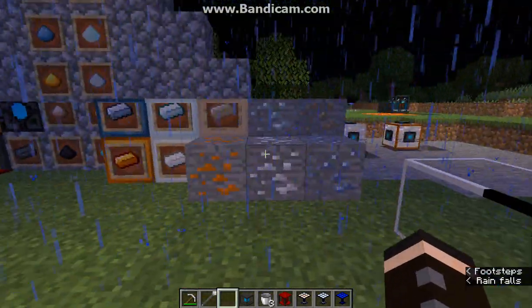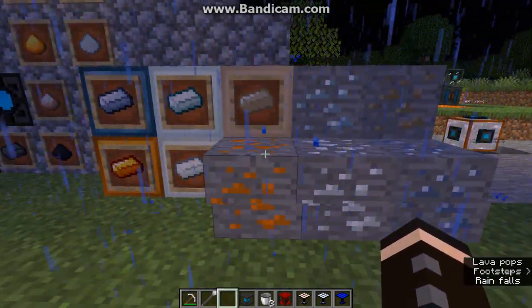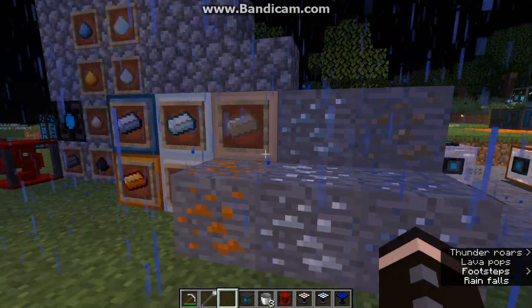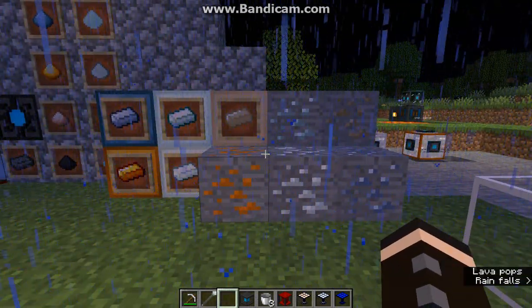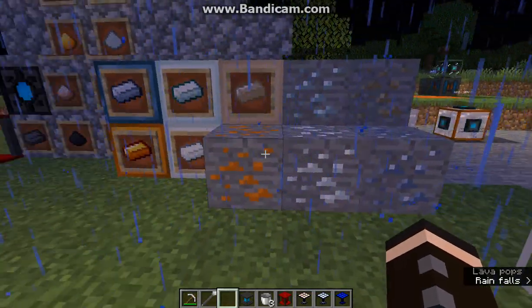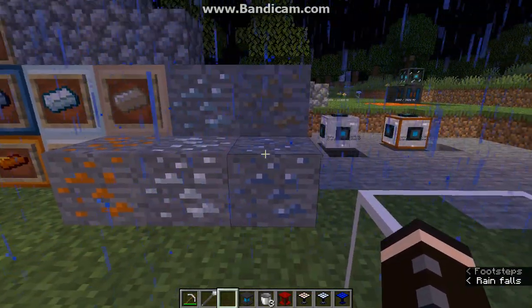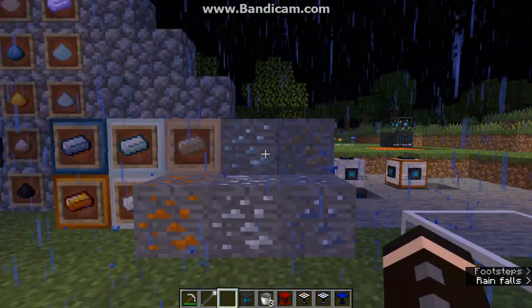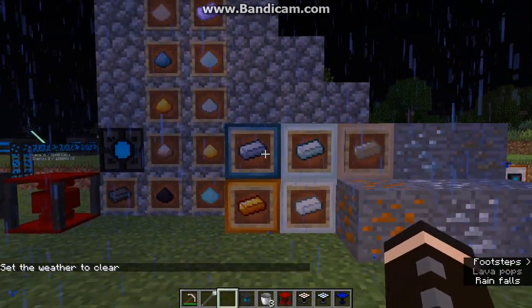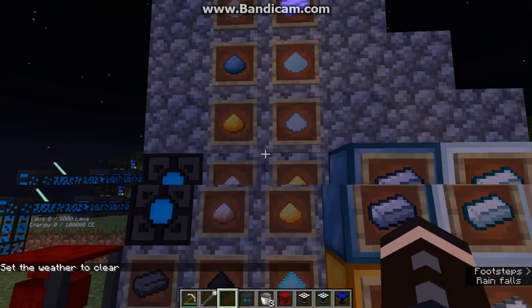To start the mod you'll need any of the five ores: copper, tin, lead, silver, and nickel. They're pretty much at the expected Y levels — the first two being at least coal or iron level, lead and silver being gold level, and nickel being about the same. They also have storage block forms, ingots, dusts, and otherwise.